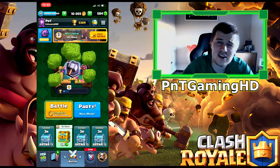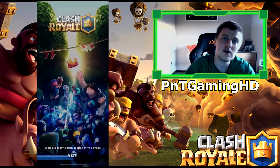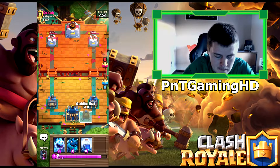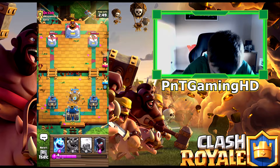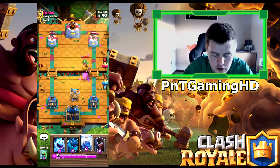The main card is obviously the Goblin Hut, which is a new meta card by the sounds of it. Everyone's using it — everyone's just like yeah it's an insane card. Let's try it out and see how well it is. I haven't played Clash Royale properly in a while, so I'm not going to be as good. If any of you are pros, please don't judge me or give me some tips on how to improve. Let's just get into the game.